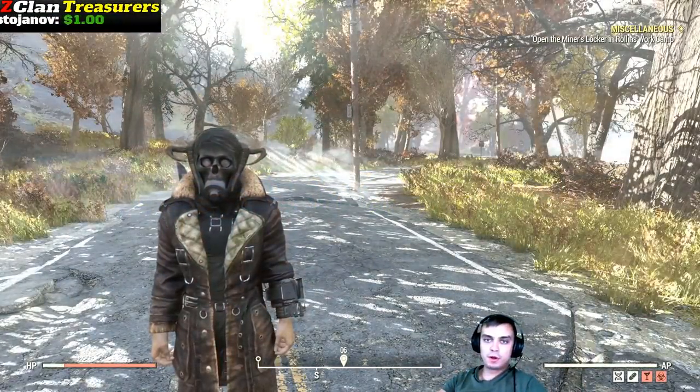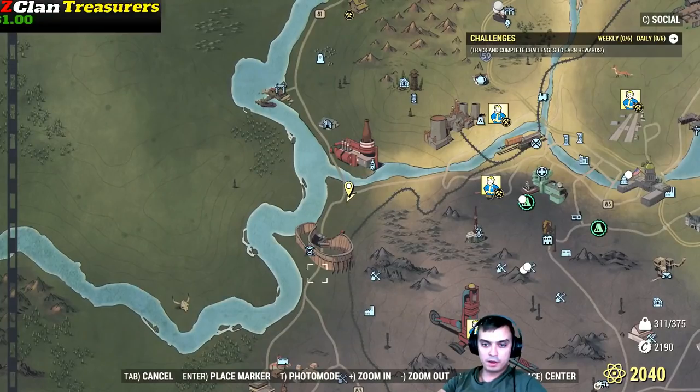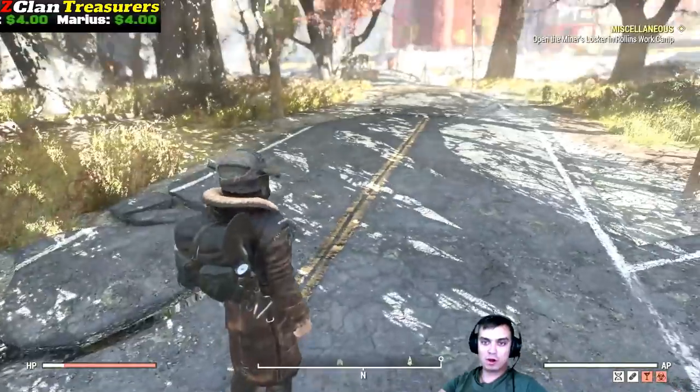So the first ring we're gonna go after is the wedding ring. You'll need to fast travel to Kanawha Nuke Cola Plant — hope I pronounced that correctly. Basically if you fast travel to the Nuke Cola Plant you will end up in this location right here.